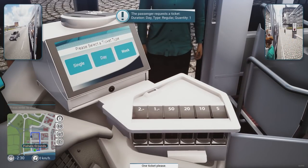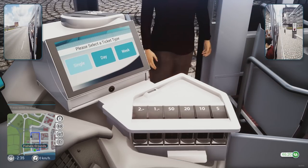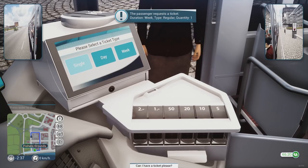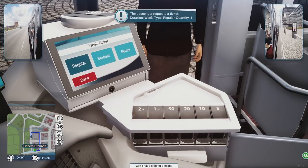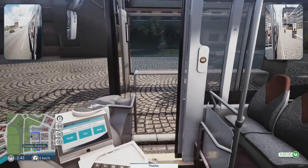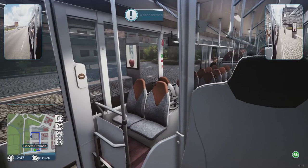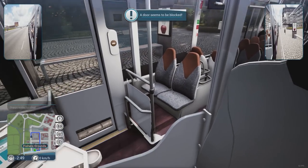Next stop: Rail Builders Ridge. Yes, we got customers! One ticket — they need a day regular, boom. They need a week-long regular pass, there we go. Close these up.